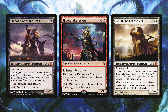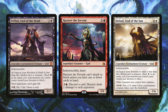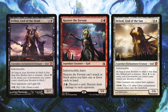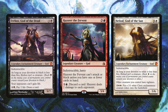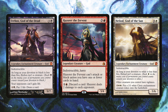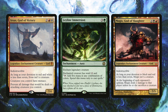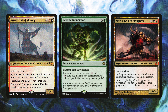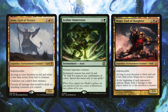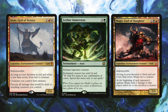Erebos God of the Dead also draws cards by paying two life and one black mana. Haakon the Fervent requires a certain number of cards in hand — he and Kafnet kind of fight each other, but indestructible and haste could really matter. Heliod God of the Sun gives everything vigilance, which is incredibly strong — we want to swing but also defend, so vigilance on giant gods is super good. Iroas God of Victory gives all our creatures menace and prevents damage dealt to attacking creatures you control.